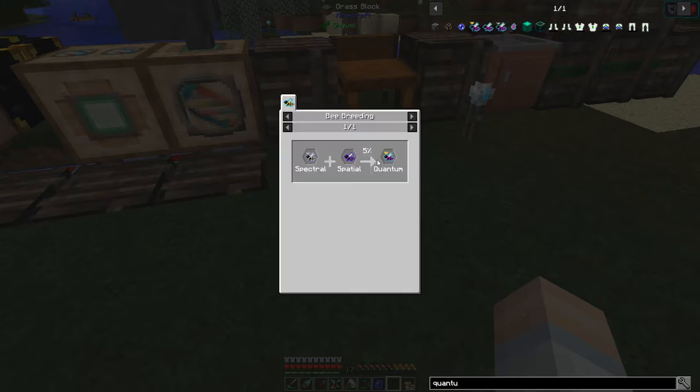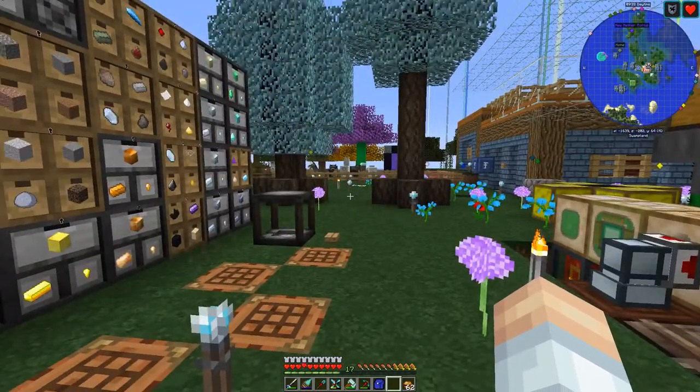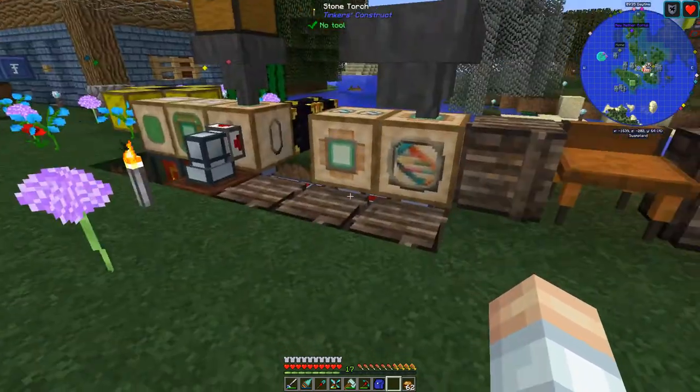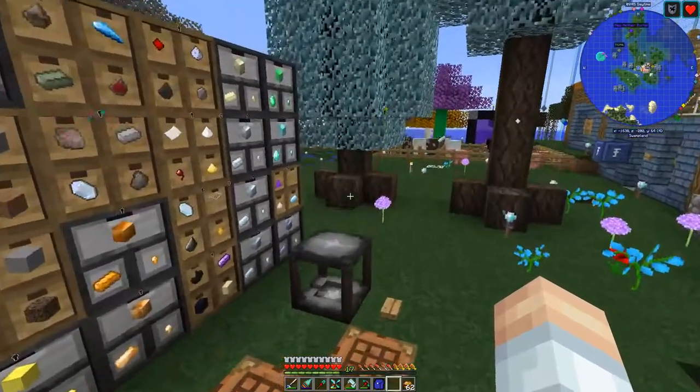We've now got destabilized, secluded, and hermitic bees - one line of that quantum bee. We're working towards quantum and had to rework because of losing all the bee stuff. For the spectral bee we need hermitic plus ender, and for spatial we need hermitic plus abnormal. We needed that monastic line to get hermitic, so we're halfway there. We've also got a fluxed bee and a withering bee.